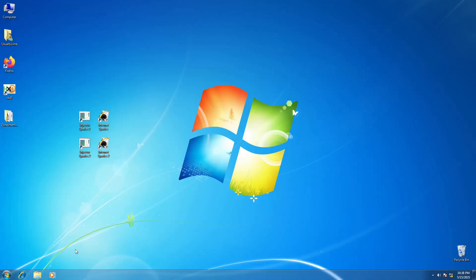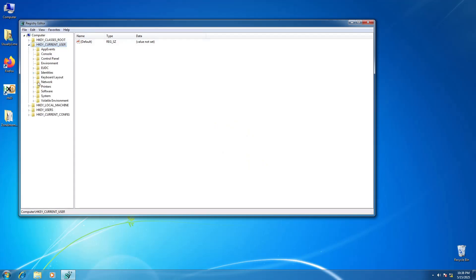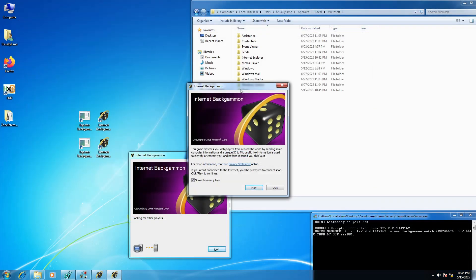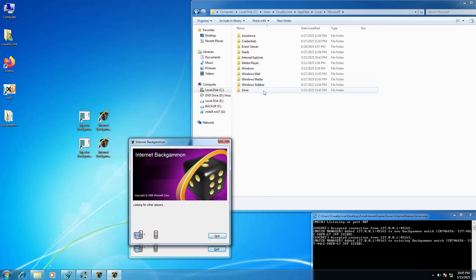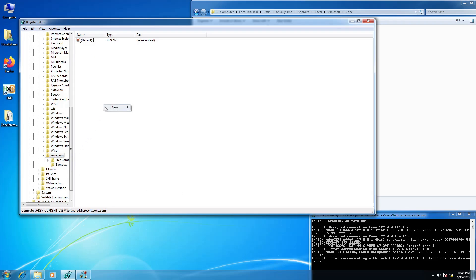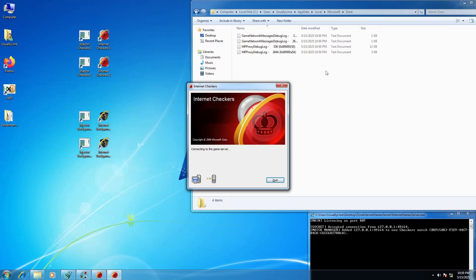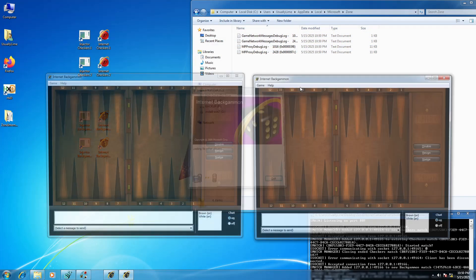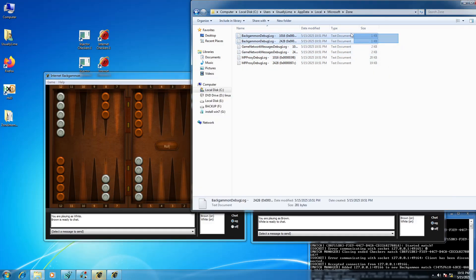To finish off, there are two registry values that allow logging certain game events. You can log Zone Game Proxy events by adding a DWORD 32-bit value called EnableLogging under HKEY_CURRENT_USER\SOFTWARE\Microsoft\Zone.com\ZGMProxy, set to 1. Afterwards, under LocalAppData\Microsoft\Zone, you will find log files starting with MPProxyDebugLog, which contain Zone Game Proxy logs. You can also log sent or received game network messages by adding a 32-bit DWORD called LoggingEnable to HKEY_CURRENT_USER\SOFTWARE\Microsoft\Zone.com, set to 1. In the same folder you will find game network messages debug log files. For Internet Backgammon, there are also additional backgammon debug log files created, which log internal state changes.